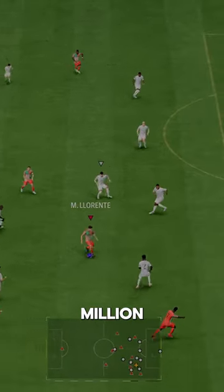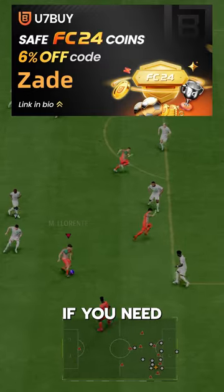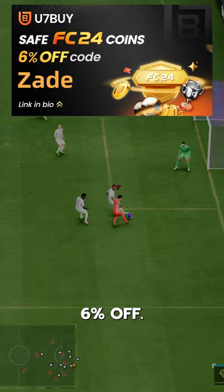Felix goes for 1.6 million coins on the market. If you need coins, go to U7Buy, use code Zade for 6% off.